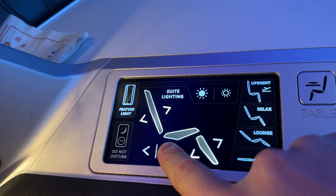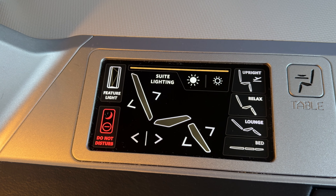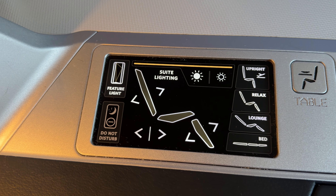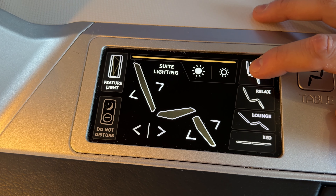Each Delta One seat is controlled via a touch capacitive panel found on the forward portion of the main console. Adjustments for the seat back, bottom, and leg rest are all found here, with three seating presets for takeoff and landing, relaxing, and lounging. There's also a special fourth preset to convert the seat into a lie-flat bed, which we'll have a look at later on. Pressing and holding the presets moves the seat automatically to the set position, with each adjustment taking only a few seconds.